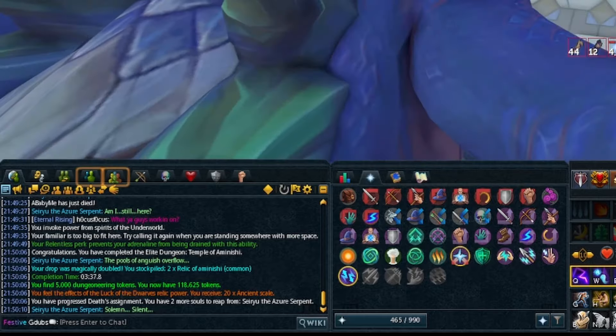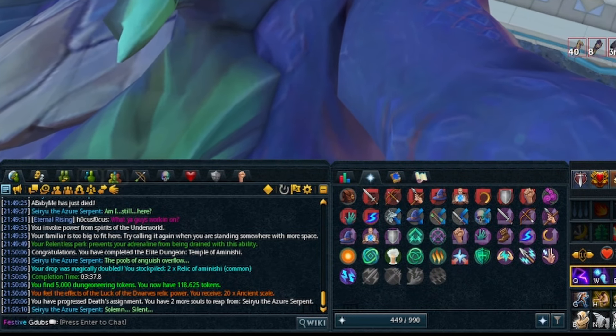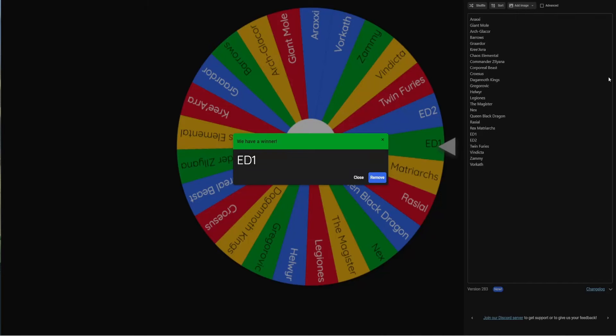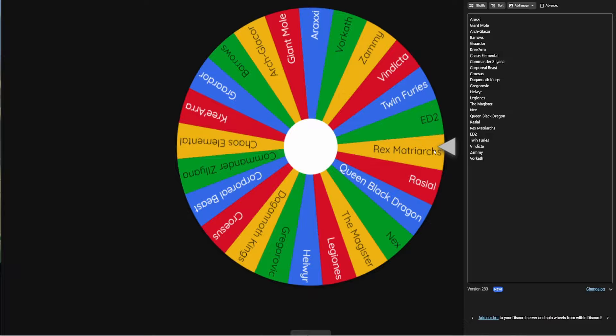The 20 Ancient Scales — we'll take it, that's all I wanted! As you saw in the drop, we did get a 20-plus, and that's really all I needed. So we're going to remove ED1 from here for now and we will spin again.